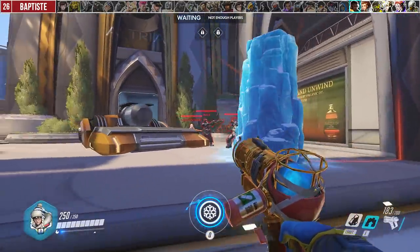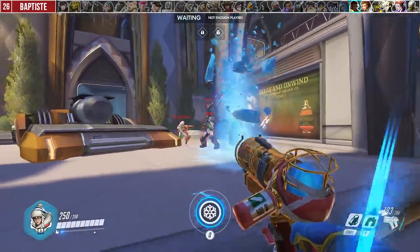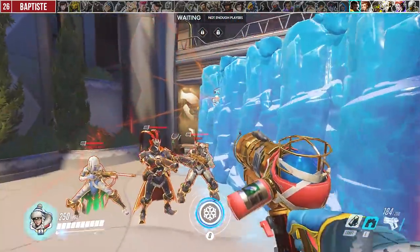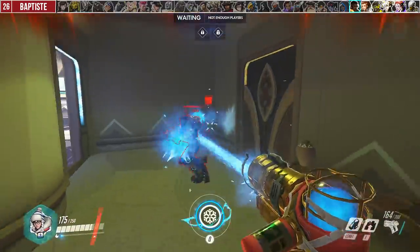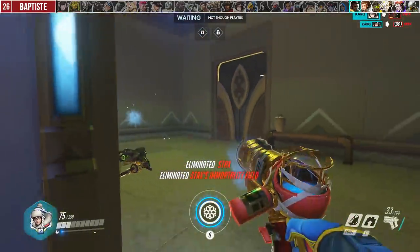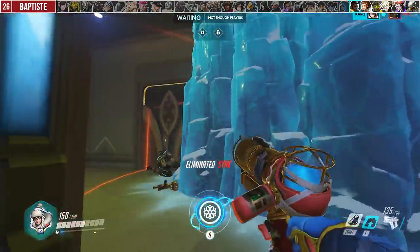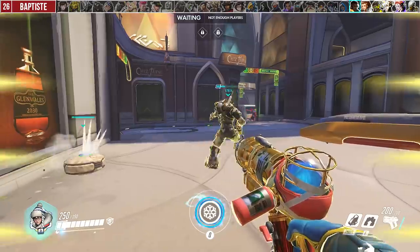Against Baptiste, the most useful thing by far is to use your wall to block the Immortality Field. You either wall it off entirely or wall the lamp itself, but the golden part in the middle needs to be touching the wall. This is very useful in a 1v1 because if he uses it, normally you'd have to waste time shooting 3 icicles to kill it before finishing him off — compared to just quickly walling it, then killing it. Fun fact: your ice block can actually block the lamp's line of sight for both friendlies and enemies.